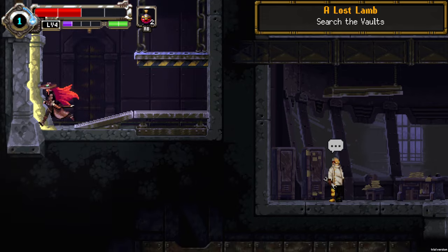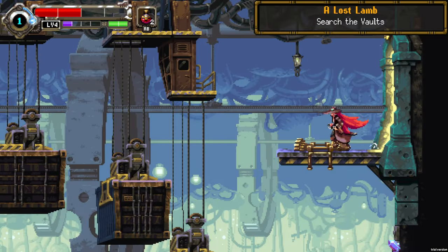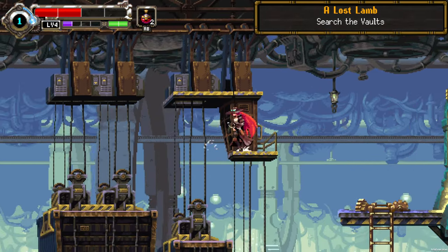Like in a typical metroidvania game, we have to go from floor to floor, from room to room, access a few things, unlock other ones, get key cards, and more stuff.